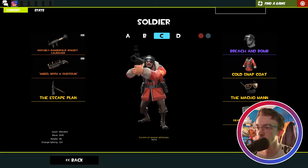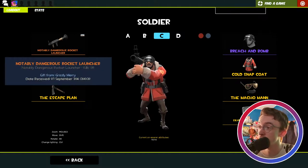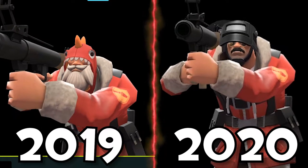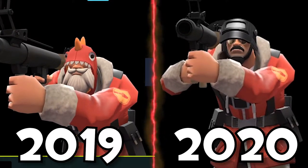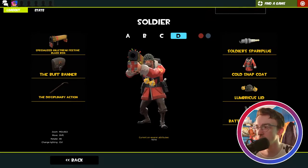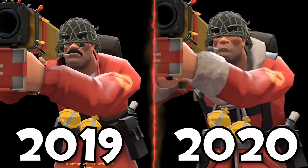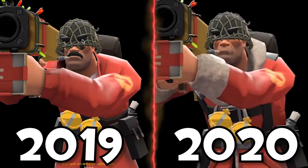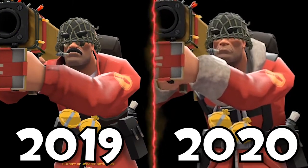Then we've got my Road to Hale Zone set — this is a rocket launcher given to me by Grizzly Berry. We've got the Breach and Bomb again, the Cold Snap Coat which I unboxed, and the Macho Man. Very nice looking loadout. For D, my MVM loadout: the Soldier Spark Plug as the robo cosmetic, the Cold Snap Coat, and the Lumbricus Lid because I love the Holy Hand Grenades. I wish I didn't have the eyebrows but it is what it is.